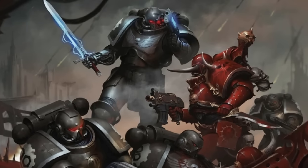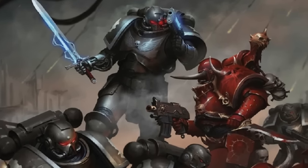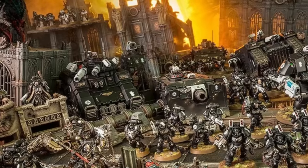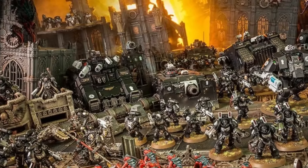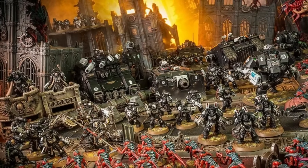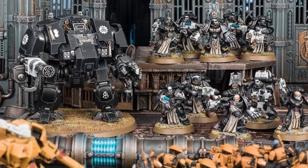Iron Hands, on the other hand, are a vehicle-focused chapter that brings a lot of straightforward synergies like invulnerable saves and flat bonuses to hit or armor saves, making them good at buffing a variety of units but mostly focused on vehicles — especially dreadnoughts, with whom they have special synergy. Iron Hands are almost entirely focused on bringing heavy weapons and include some immense buffs for those heavy weapons, making them an incredibly easy army to build for. As long as your weapon has the heavy type, you're probably doing it right.